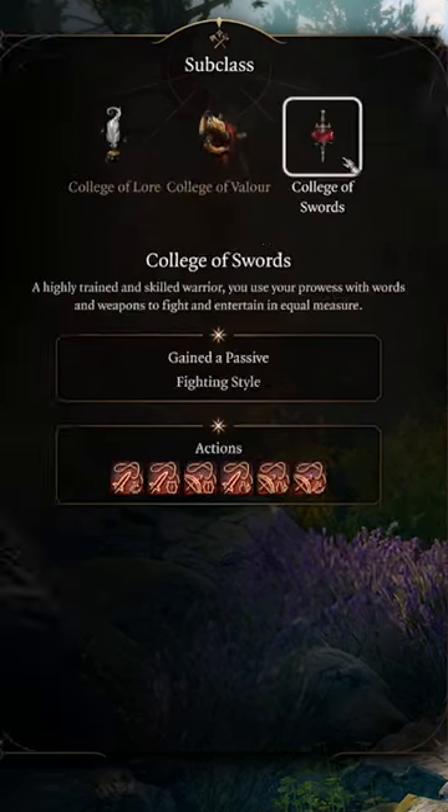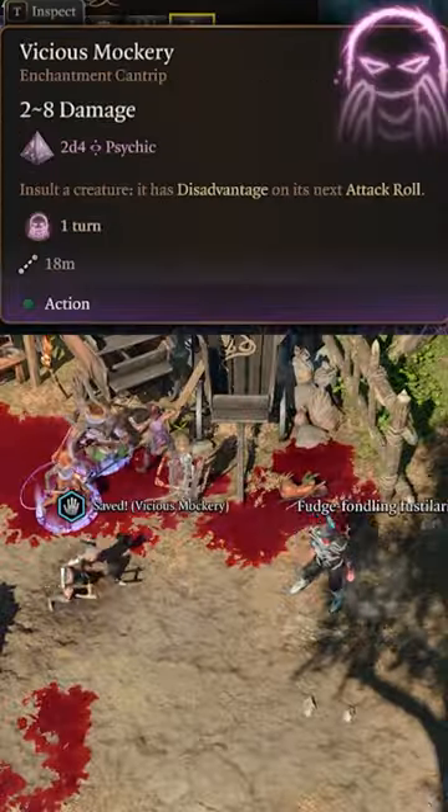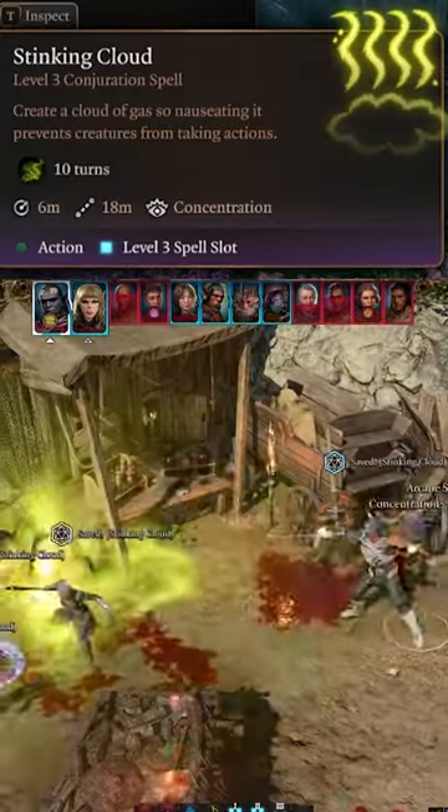Next, multi-class into a College of Swords Bard to fulfill our swashbuckling fantasies by picking up the Dueling Fighting Style and Scimitar proficiency. Don't forget to pick up Vicious Mockery to annoy your foes in battle before unlocking the Defensive Duelist feat and Stinking Cloud spell.